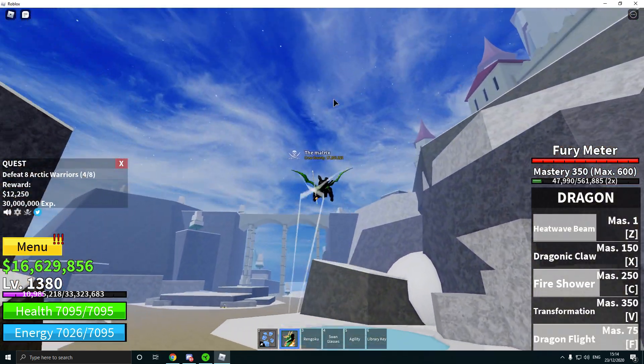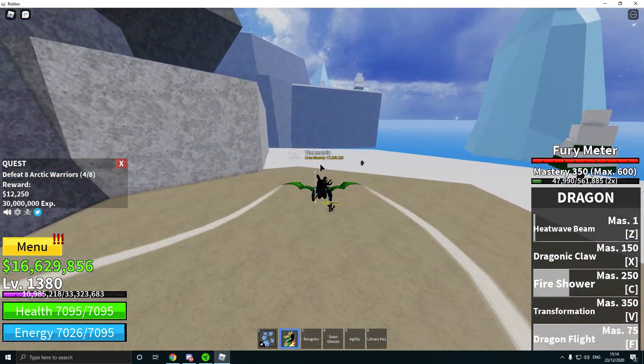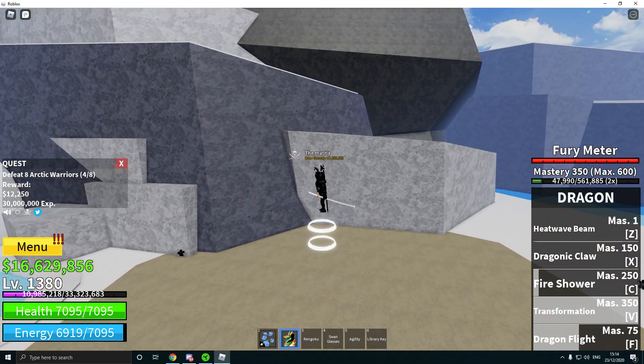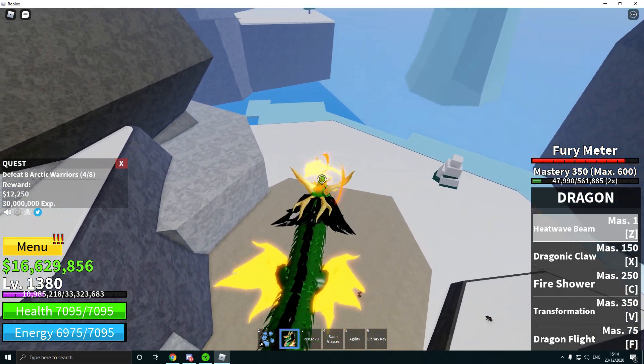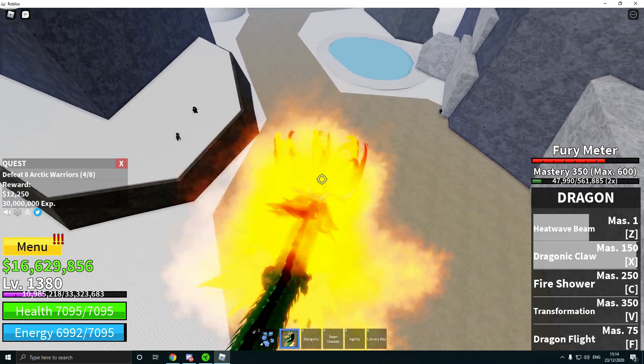Then you have dragon flight — you get a judge pretty fast. And then for the final ability, you got the transformation that turns you into this beast. You can fire from a range and your abilities change as well.